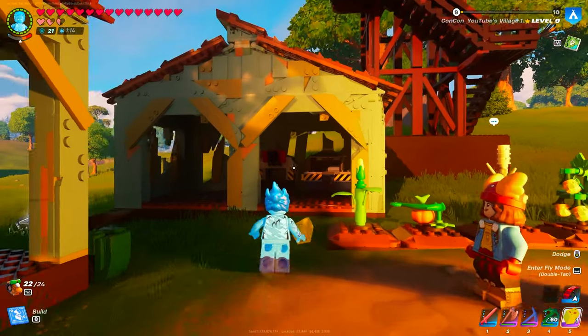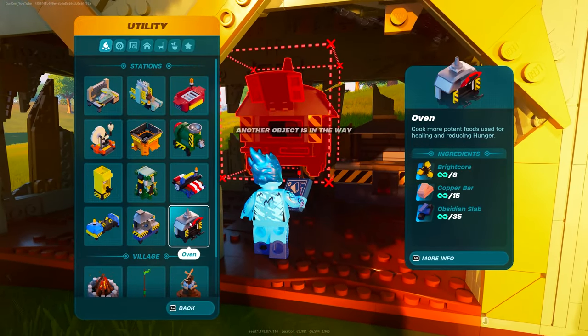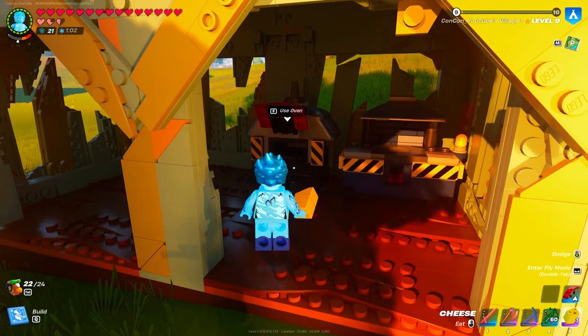In order to make pizza you're going to have to build the oven. The oven is crafted by getting bright core copper bars and obsidian slabs, quite a lot of them. It's used for making some really good foods, and this is what the oven is.